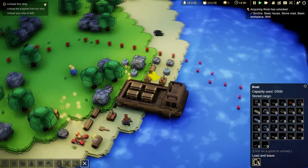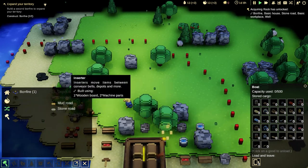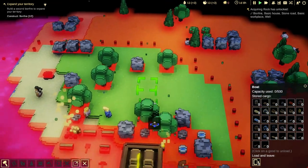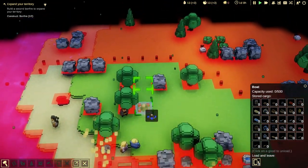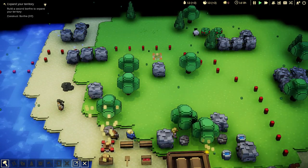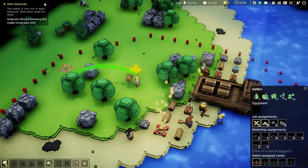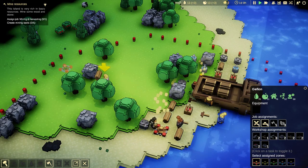Unload the ship. Build a second bonfire to expand your territory - as you can see it's unlocked. Now let's have a road along here. So as you can see our little people, if you click on them they levitate these sorts. So they're all wizards - that's probably why they got kicked out, because wizards.